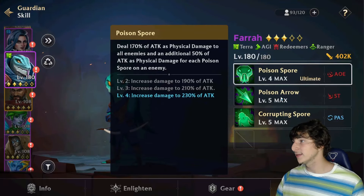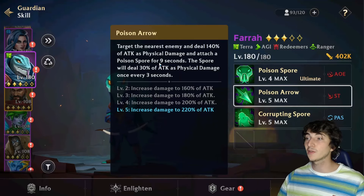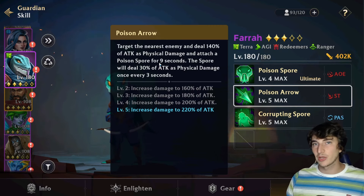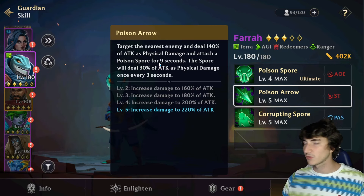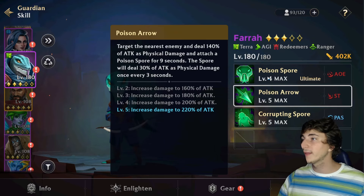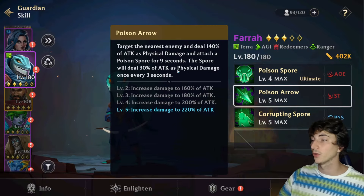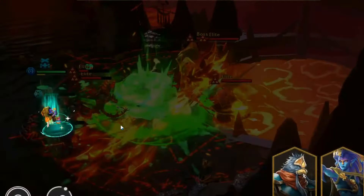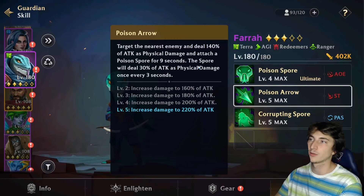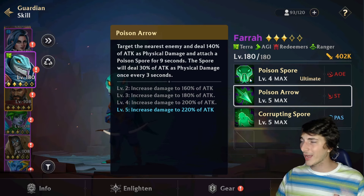The second skill is Poison Arrow, where she targets the nearest enemy and deals 220 of attack as physical damage, also applying poison spores for nine seconds. This shows how she puts those stacks on enemies. On top of buffing the ultimate, it also deals 30 percent of attack as physical damage every three seconds for continued damage. However, this skill is single target and targets the nearest enemy, which is usually a tank, so it's decent but not amazing.